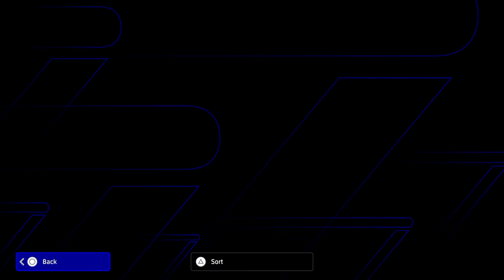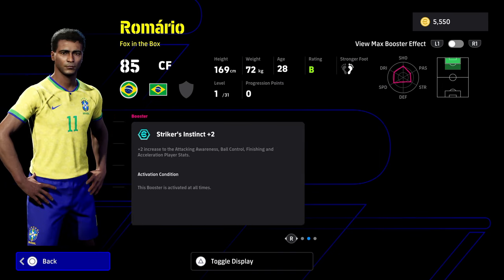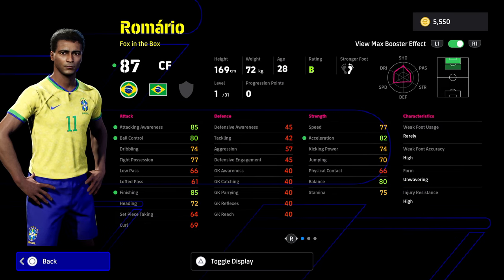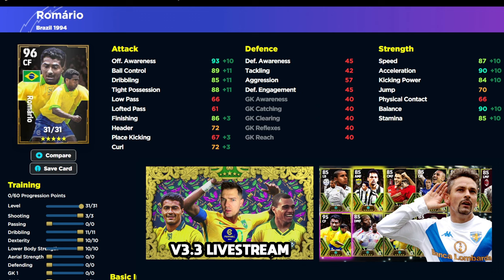On to Romario, definitely one of my favorite players ever in the game. His booster is Striker's Instinct plus two, boosting Acceleration, Attacking Awareness, Ball Control, and Finishing. I've tested two builds for him. I chose this one because I'm comfortable dribbling on the ball and Romario runs in straight lines - a lot of stop-start manual dribbling. He's like a bloodhound who goes straight through people, so I want Speed, Acceleration, and Balance as high as possible.